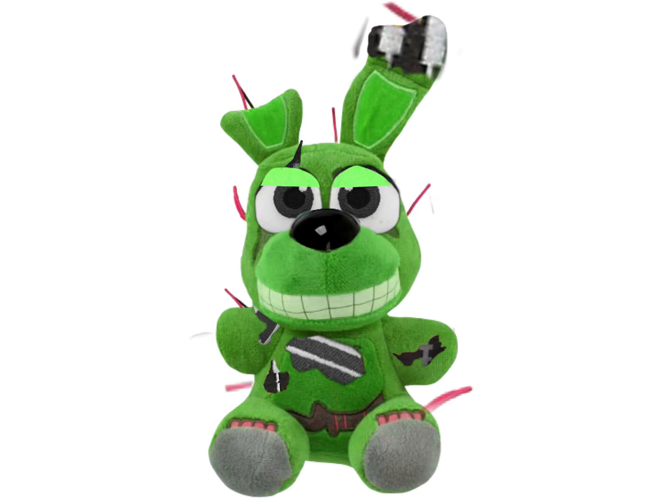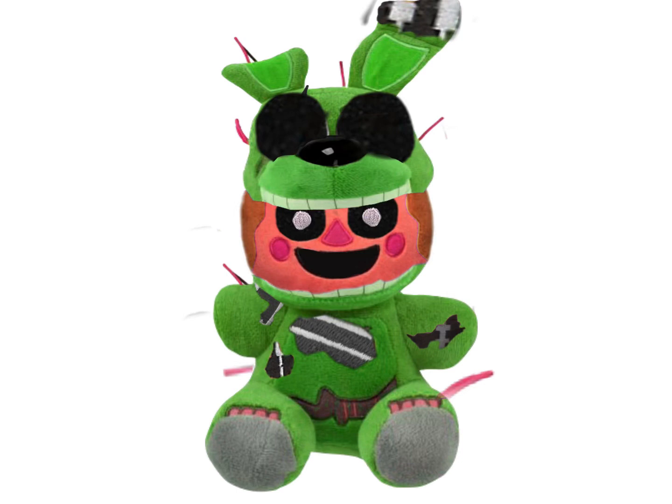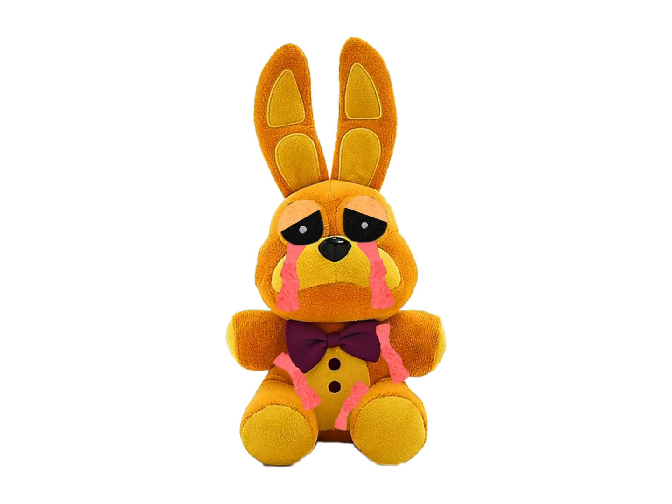Next we have a William Afton version — I took the Springtrap piece, cut it in half, put the head higher, gave it all-black eyes, and put Balloon Boy's head inside and made it red. We can't actually buy a plush of this yet — maybe if they ever make it. I also gave it creepy eyes and more teeth. I forgot to edit out the cheeks, so sorry about that.